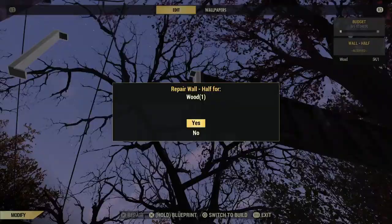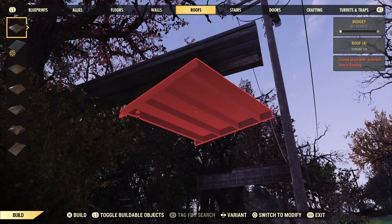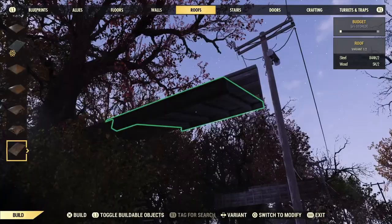From here, we're going to go ahead and start on the roofs. The roofs we are going to use is the slanted roof — not the half roof, the slanted roof. You just put that down. This is just to make it come in on the other side. You will destroy that later. Go ahead and place these down.